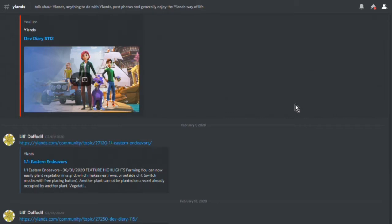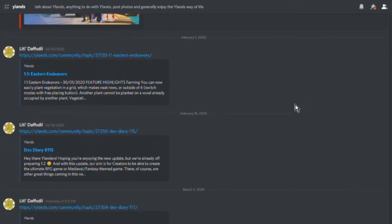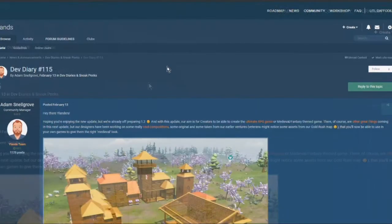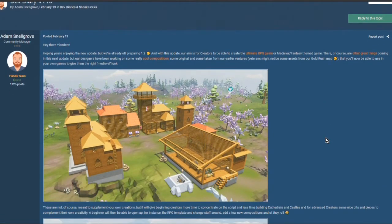They've done a couple of developer diaries in the last few weeks or so that I just wanted to go over because I like what I'm seeing in them. So let's go back to Dev Diary number 115 first. This was posted on the 13th of February, and in this one they're talking about a bunch of cool new compositions that they are going to be putting out with release 1.2.